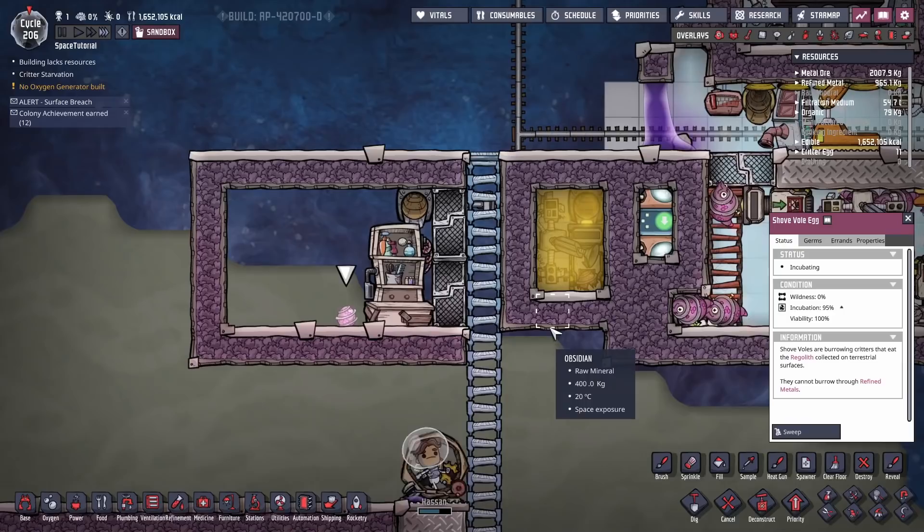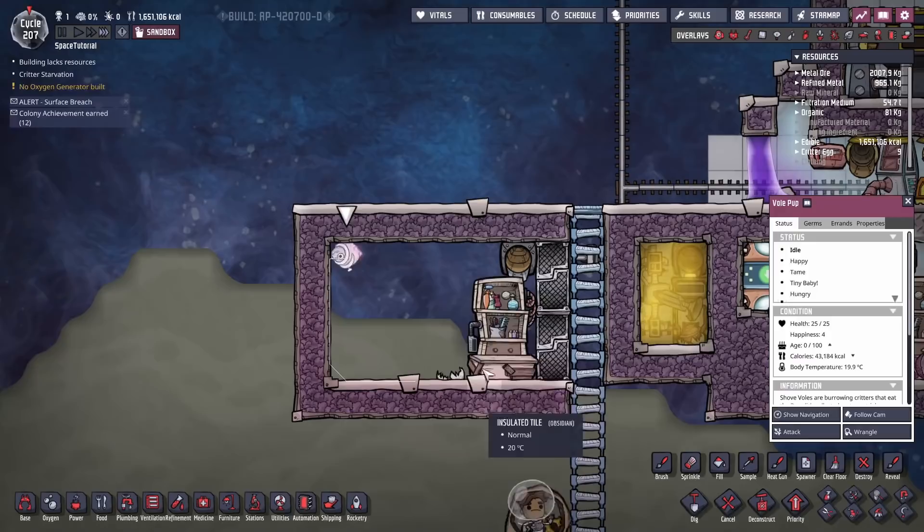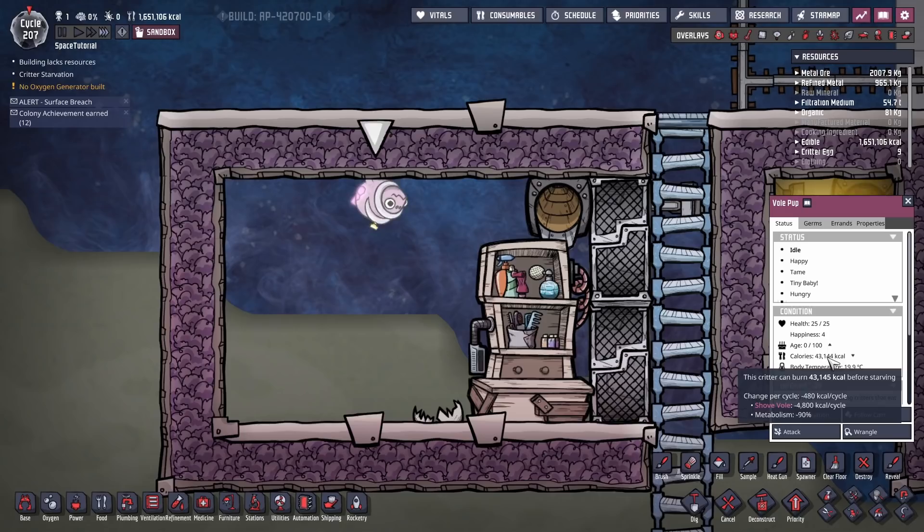Now let's cover starvation ranching. This is where things get interesting because you can just make food out of nothing. This here is just one shovel egg from the evolution chamber — we're going to hatch it, groom it, and show you how this whole cycle works. Our vole pup has hatched. This thing starts with 43,000 calories.